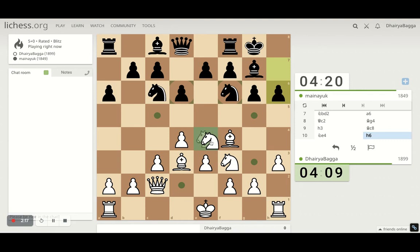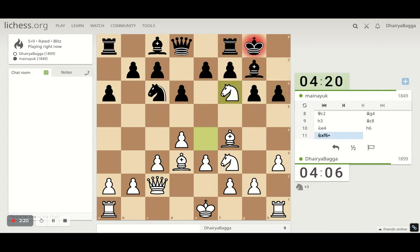So that there are no threats — if now we can definitely take this after pinning it. We'll first take the knight maybe. Let's see what he takes with, because if with bishop he loses the pawn, so he has to double up the pawns, which is always weakening.